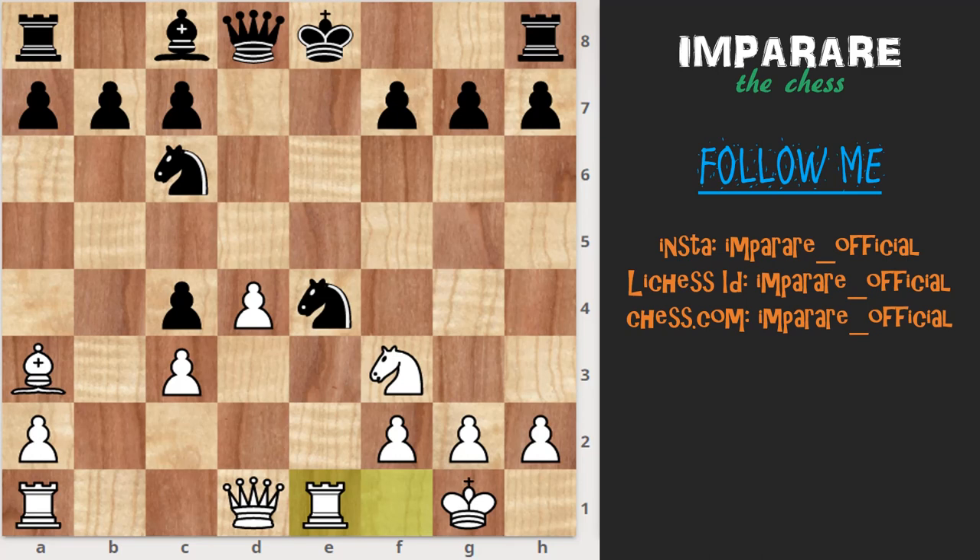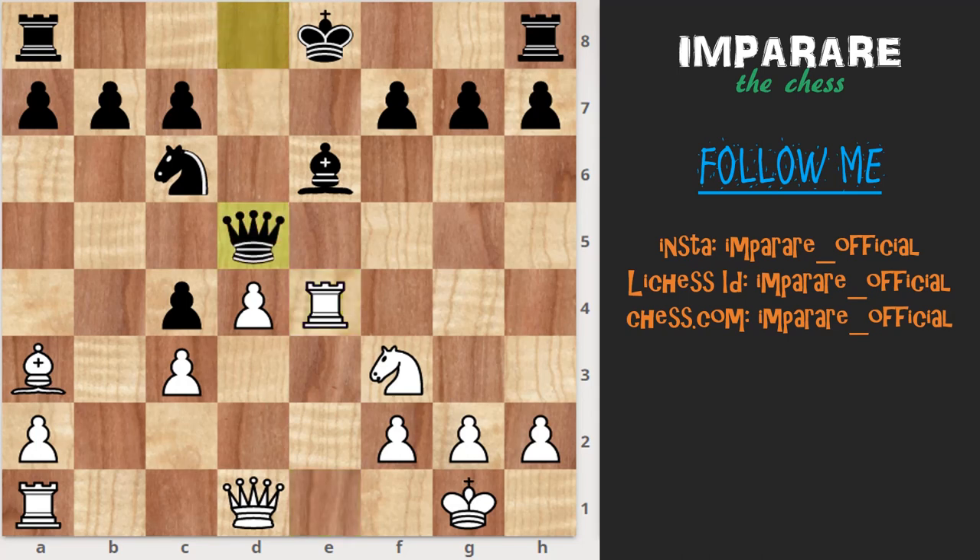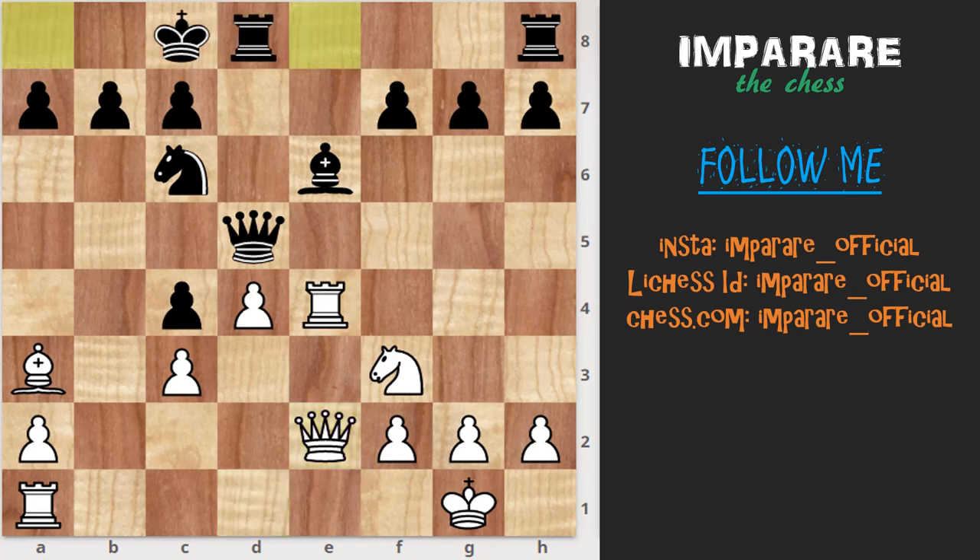Rook e1, bishop e6, rook-capture e4, queen d5, queen e2, black castles on the queen's side, rook e5, rook h2, e8 — in this position it is good for black.